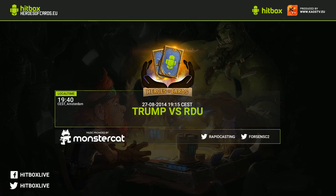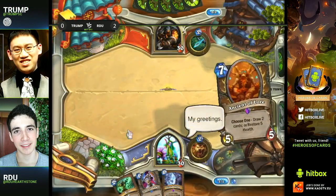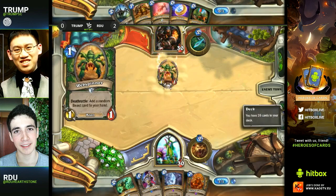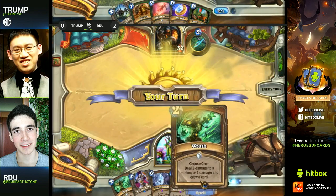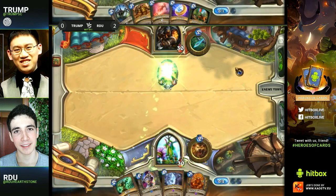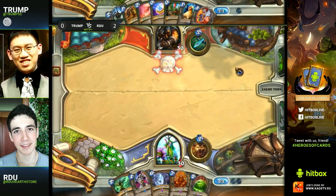This is almost the same situation RDU found himself in yesterday versus Alchemist, when it came down to Trump — or Alchemist — bringing out the Hunter. Just barely at the end RDU was able to bring it back. Now Trump with a Hunter of his own, he's got the Leroy in there and a lot of early options, so almost a perfect opening hand for Trump. Noteworthy: this Druid is actually stronger than most Druids against Hunter because of those double Arguses and Spectral Knights.